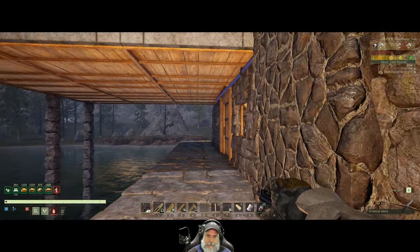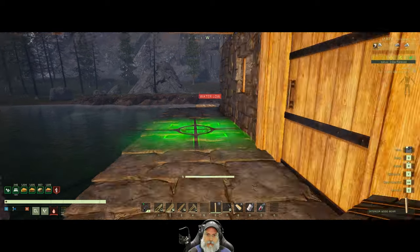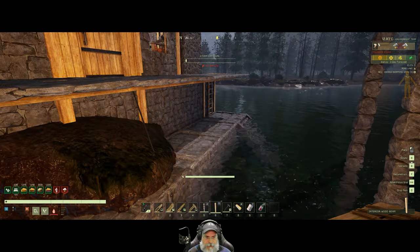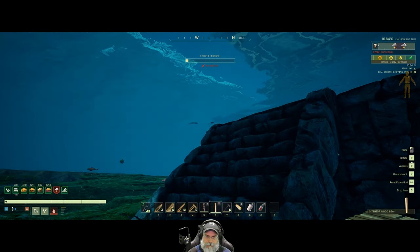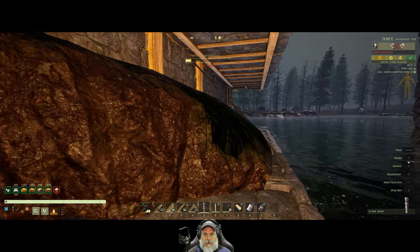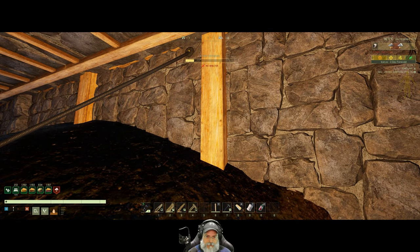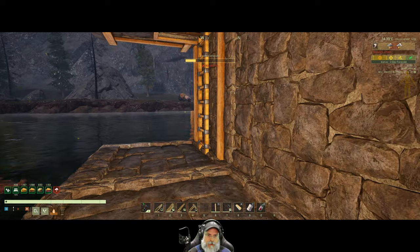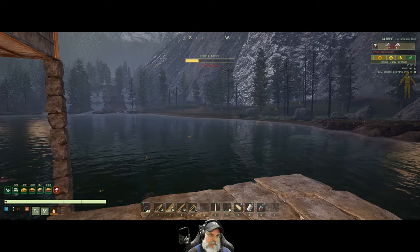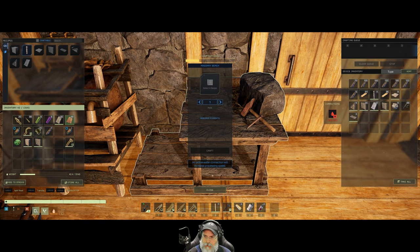Let's start by going all the way down to the ground with a pillar. Let's jump down and put the stone pillar there. You know, these could actually be stone pillars too - so why don't we swap those out. I'm going to try and see if I can get away without putting pillars along the side first. Let's grab some more stone pillars.